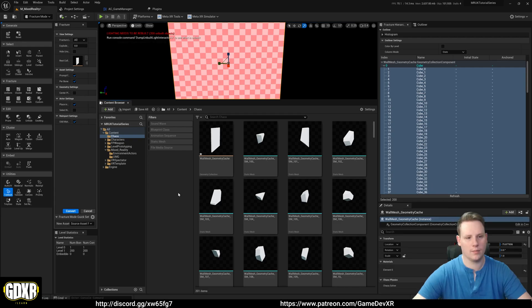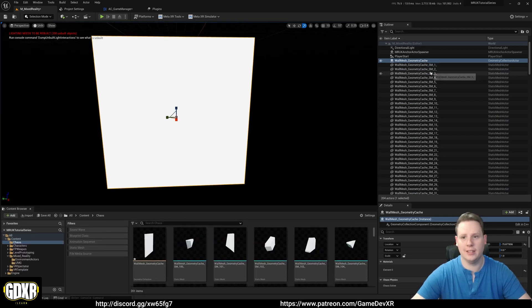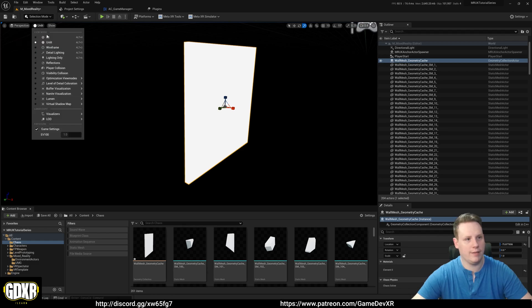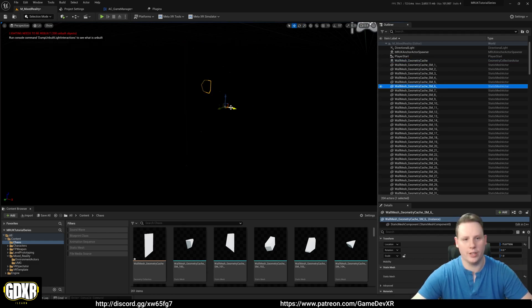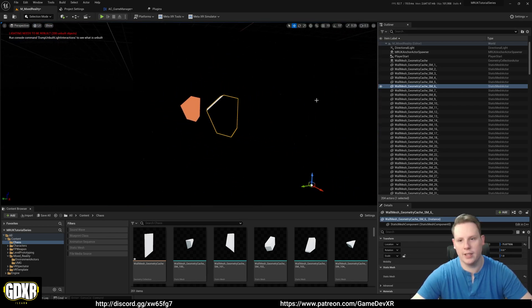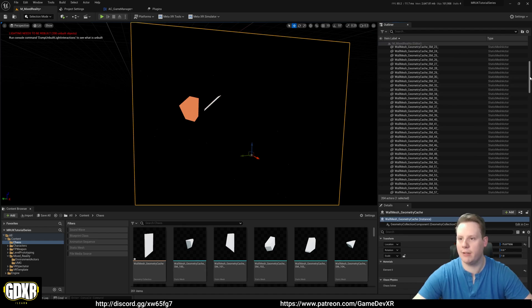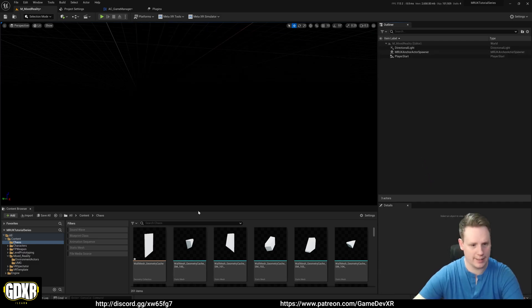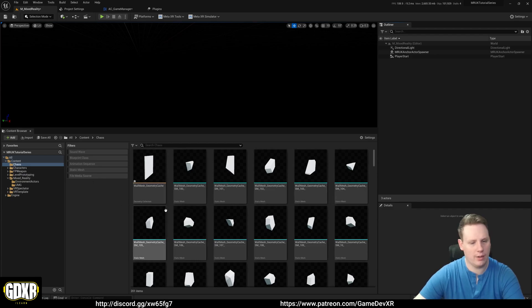We'll leave this as is. Now go back to Selection mode and delete all of these parts from the level. You can see that because we took the geometry collection and converted it to static meshes, it put them into the level for us. We can select individual parts and see stuff through it. We just want to delete all of this because we're going to spawn it in at runtime - but you can see how adding all of this in can be quite expensive, so keep that in mind.